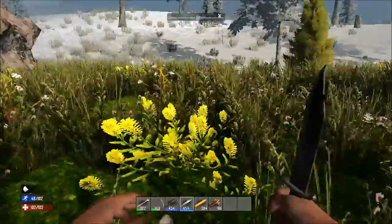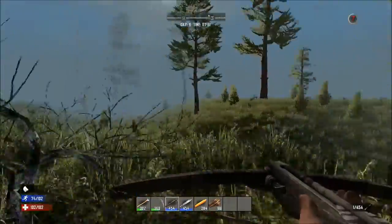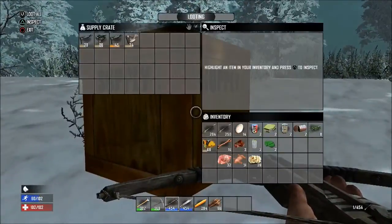Since my last two drops are inside the snow biome, I want to make sure I get in and out as quick as possible because I am not dressed for this. Once at your supply drop, collect everything in it.